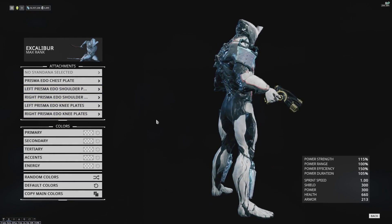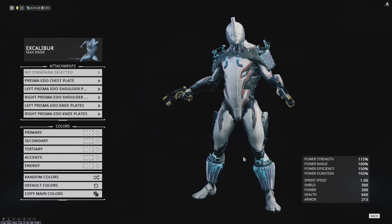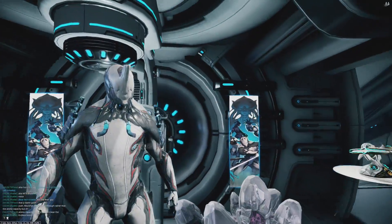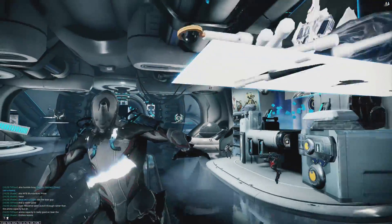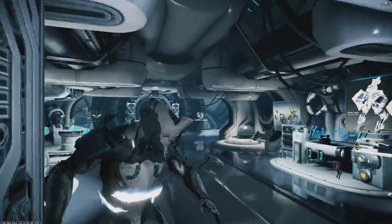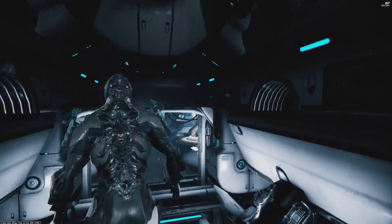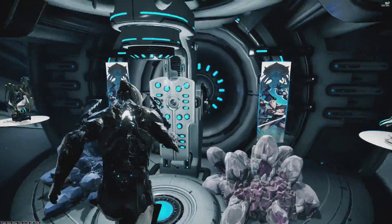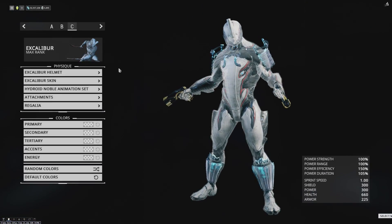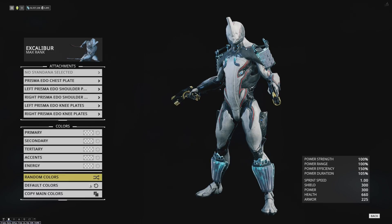If you don't have a lot of color palettes, there's no reason not to grab that unless you really hate blue, in which case maybe it's not for you. Otherwise, we have the full Prism Edo set, which is pretty nice. I'm not a huge fan of the legs, which is why I hadn't picked them up until now. Worth noting — when you slide, they generate a shield, and this activates whenever you get shot too, if I'm remembering correctly. I figured I'd show that before switching around the colors.